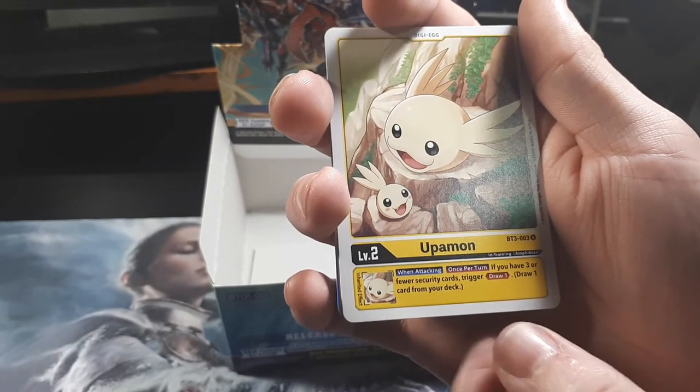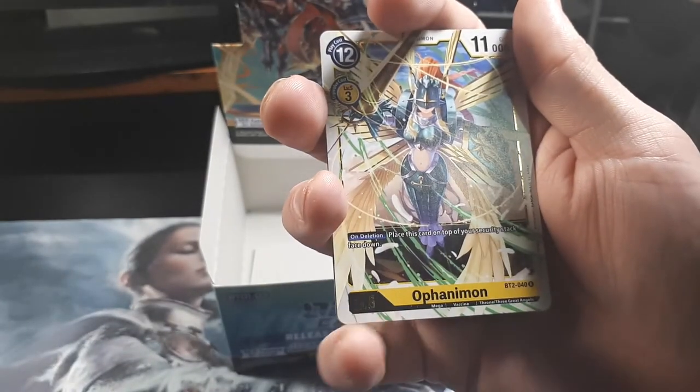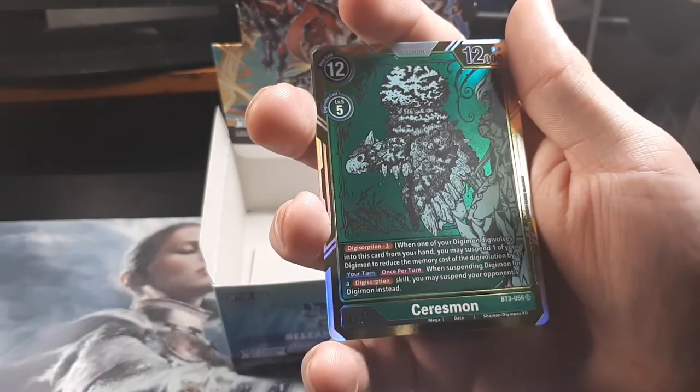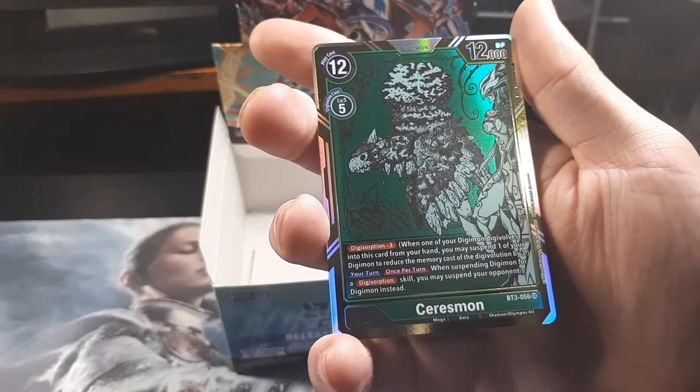Upamon, which is Armadillomon's pre-form — that's what I want to say. Isn't she a secret rare? Oh wow — this is the alternate art. Sarismon. Yeah, this is an alternate art — he looks cool. Holy crap, I love the way they did foils in this.